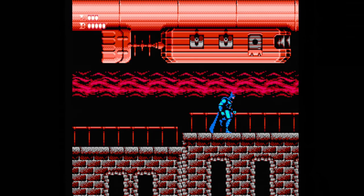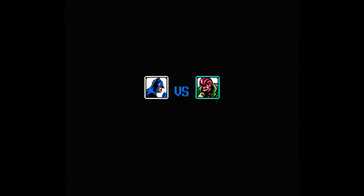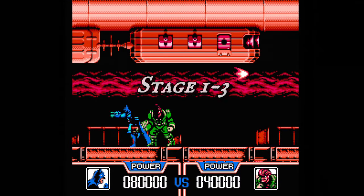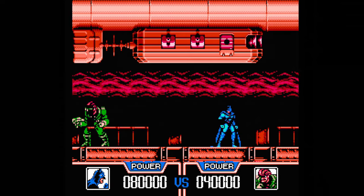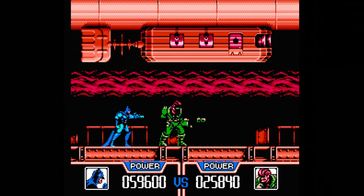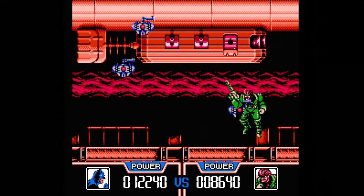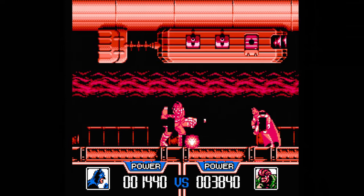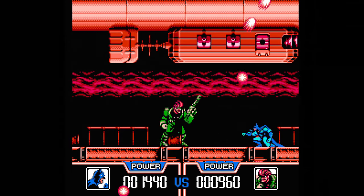Soon enough you'll reach the end and it's on to the boss. He'll fire a wave of bullets towards you and at an upward angle, so you want to stay low. When he fires straight, slide past him and attack from behind. Watch out for the little machines that come down from overhead. After dealing enough damage you'll take him out and it's on to the next stage.